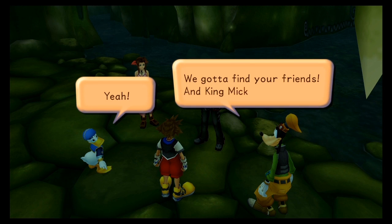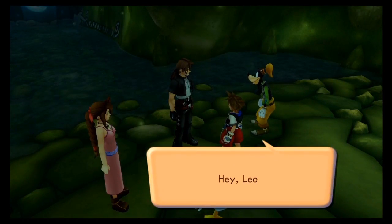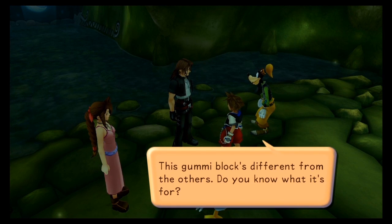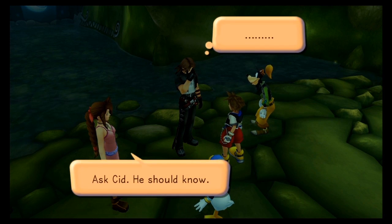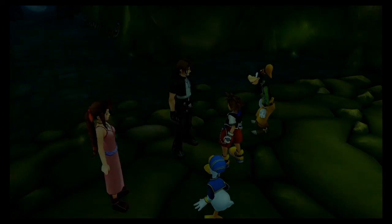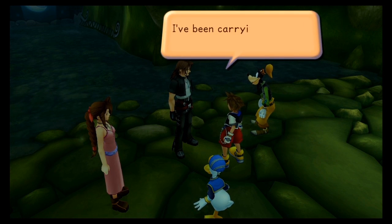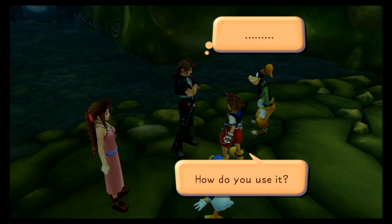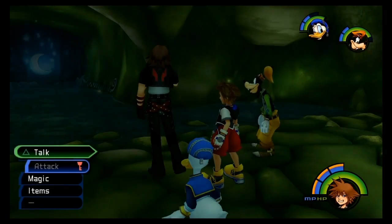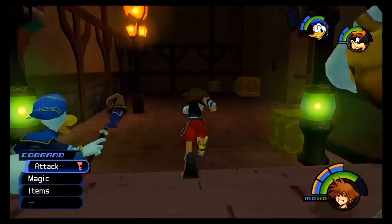We're also going to get a particular gummy from Sid, which is particularly useful. You talk to Leon a second time and he'll tell you what these special gummies are for, and Sid is going to give us this. So we've got Earthshine. Earthshine is pretty much a homage to Final Fantasy — it's basically our summoning stones. It's the first summoning stone.